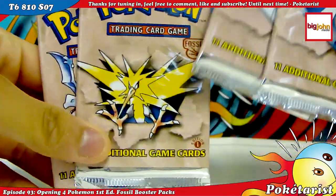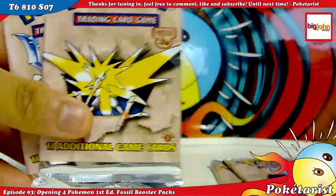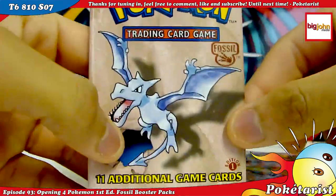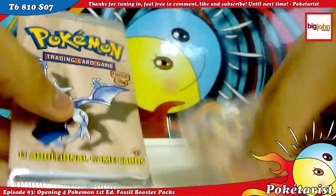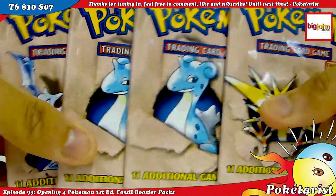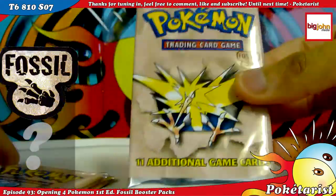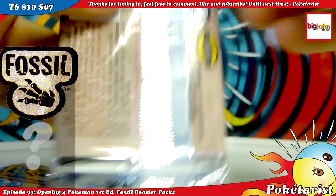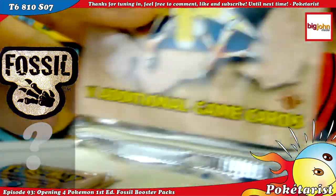I love these packs. They're pretty cool. So we got two Lapras packs, one Zapdos pack, and one Aerodactyl pack. That's my favorite one, Aerodactyl. We'll go ahead and open these up. We've got the Zapdos one. I'll keep the Aerodactyl one for last. But yeah, these are first edition too.